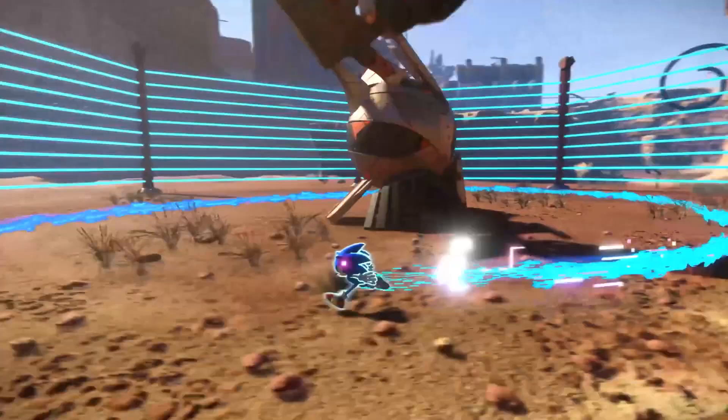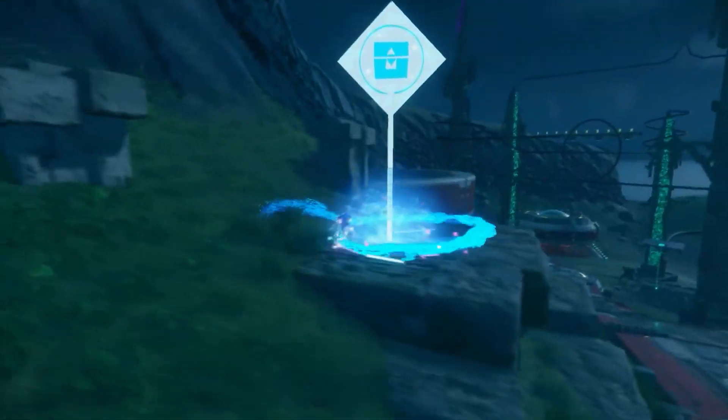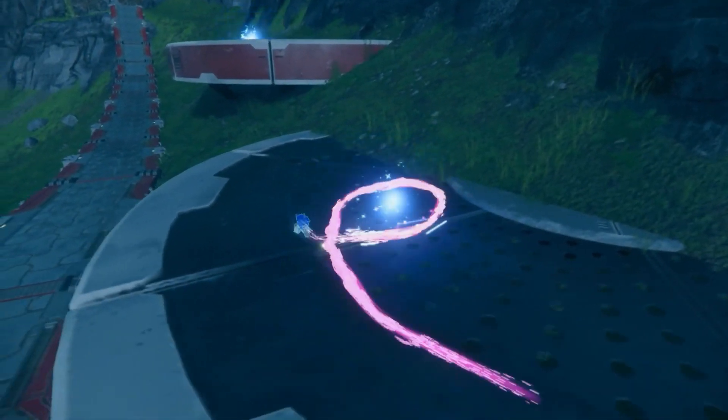Sonic's enhancements don't stop there. He's learned a new ability called Cyloop — a band of light that mirrors Sonic's tracks. Surround enemies, items, and areas to uncover different effects and unlock all the secrets of the Starfall Islands.